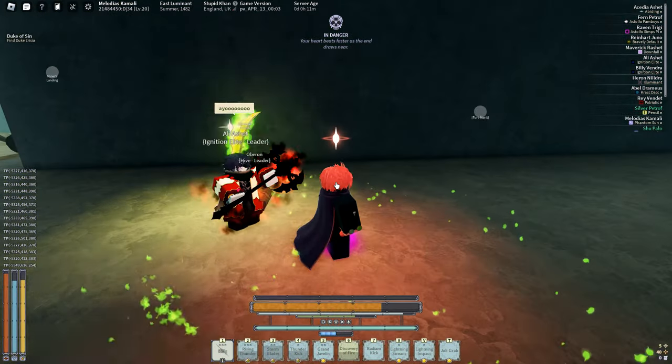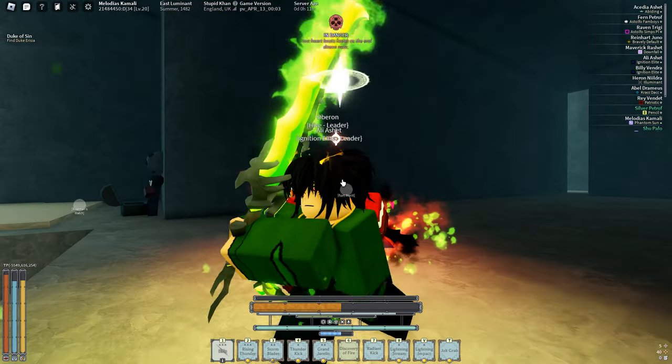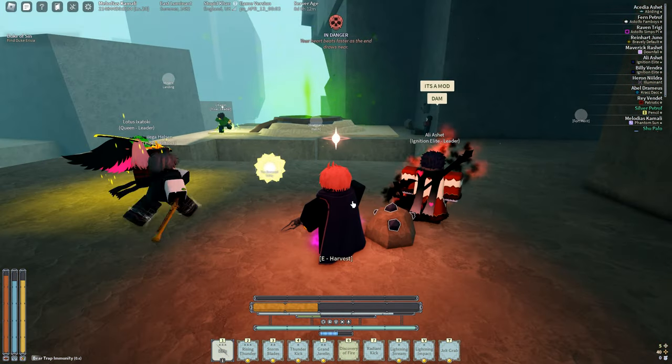In today's video I'm going to be showing you guys how to get the new weapon. Basically, you have to farm the Etrians vs. Hive events in Hive. You want to kill the Etrians and help out the Hive people. I'm like 90% certain this is how you get the weapon — I'm not 100% certain, but I'm pretty sure this is how you get it, if you want to go ahead and farm it.